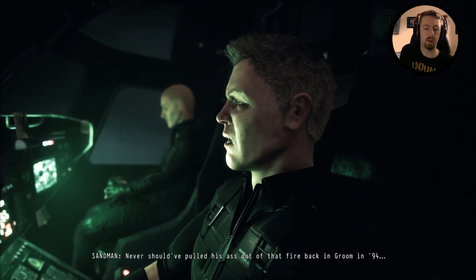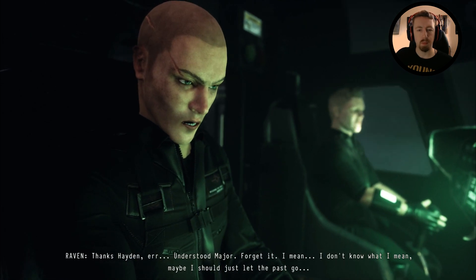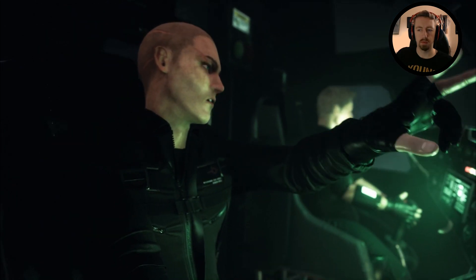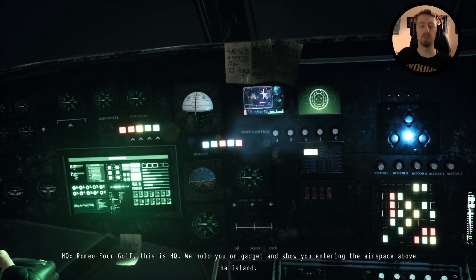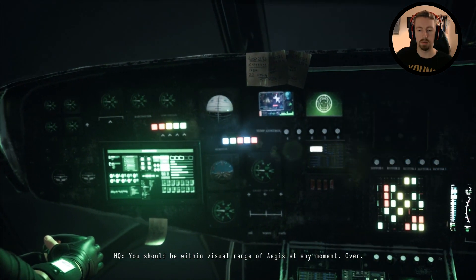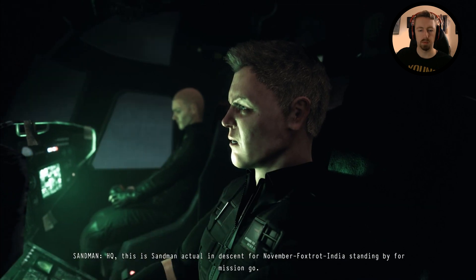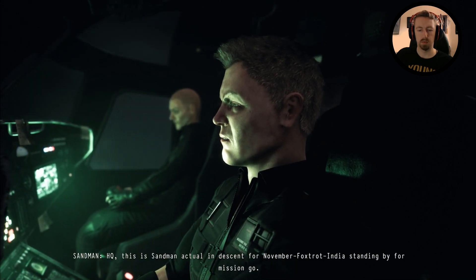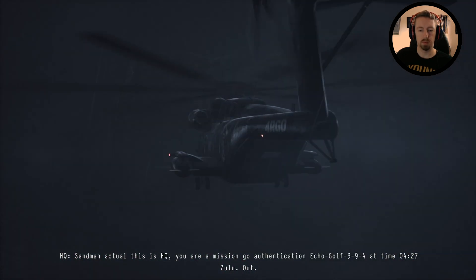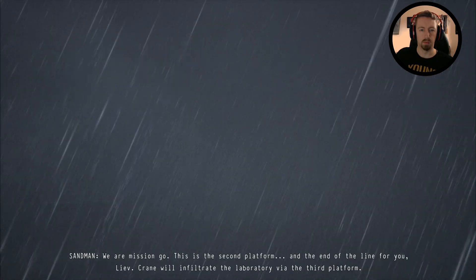Never should've pulled his ass out that fire back in Bloomin' 94. Thanks, Hayden. HQ: Romero Fort Cuff, this is HQ. We hold you on radar and show you entering the airspace above the island. You should be within visual range of Aegis at any moment. Over. HQ, this is Sandman Actual, in descent for November Foxtrot India, standing by for Mission Go. Sandman Actual, you are Mission Go. Authentication Echo Go 394 at time 0227 Zulu. Out. We are Mission Go.